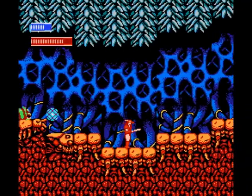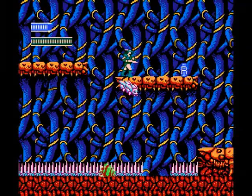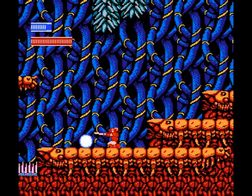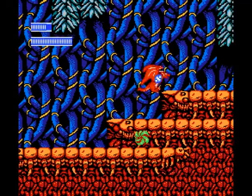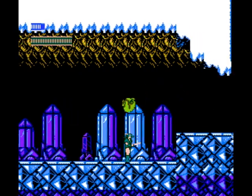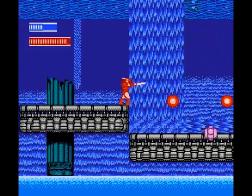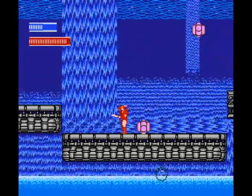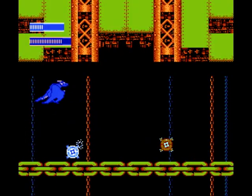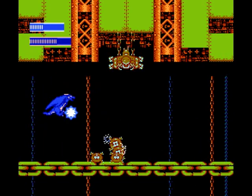The type of projectile you fire as the warrior, or your attack as the dragon, is dependent on what color you are. You can change colors by picking up power-ups with the letters G for green, B for blue, and R for red. Green is your default, firing a regular attack as the warrior and a spread shot as the dragon. Red fires bouncy projectiles as the warrior and a rolling wall of flame as the dragon. Blue fires a heat-seeking shot that zeroes in on your nearest enemy, and these attacks are similar as both the warrior and the dragon.